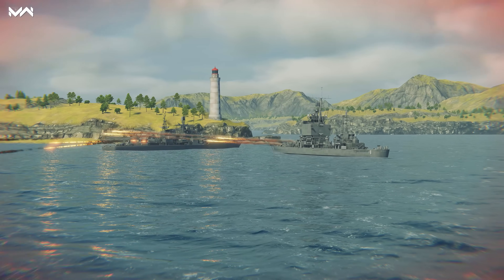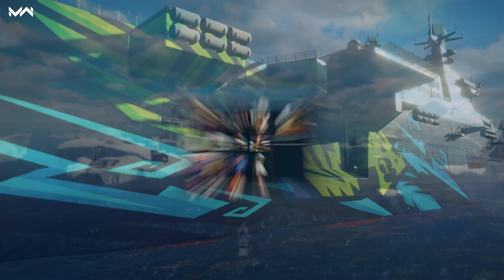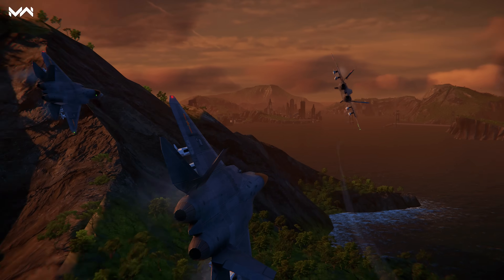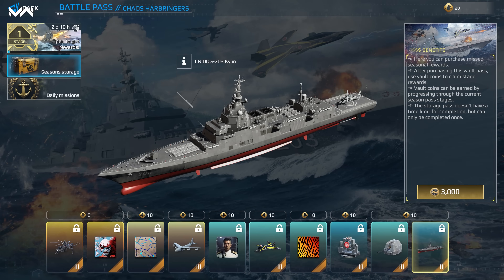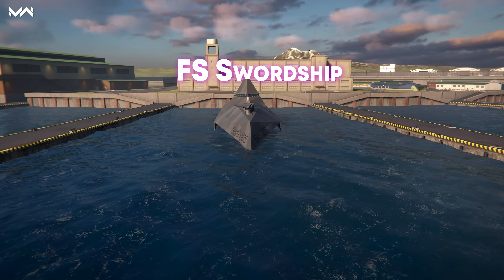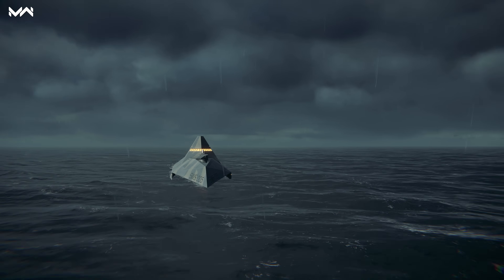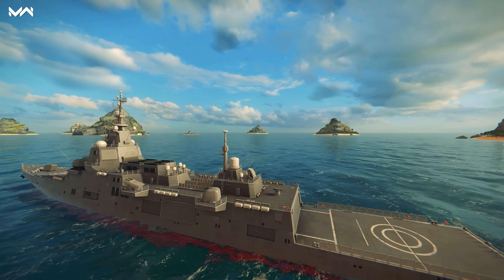The free part of the battle pass brings two more unique rewards: the rare Velocity camo and the Chualin Fu avatar. The portrait features a Navy Air Force officer capable of preparing and completing operations of any difficulty. The battle pass vault adds two more seasons — you can score valuable VIP rewards and customizations, as well as the FS Swordship and the CN DDG-203 Kylin vessels. They've already gained some fame among players, and the update also brings a series of improvements to allow them to compete with the best vessels in Modern Warships.